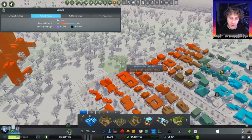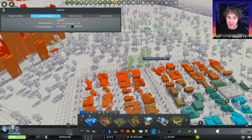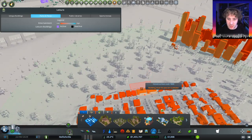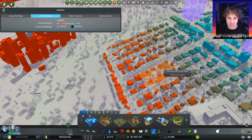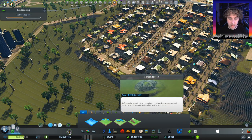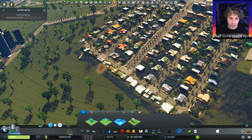They're not better in this corner, but we've got plenty of room. Let's put one on the end of the street there, and we'll do the same down here if it will let us. Slope too steep — that's alright, we can use the tools over here. There we go.